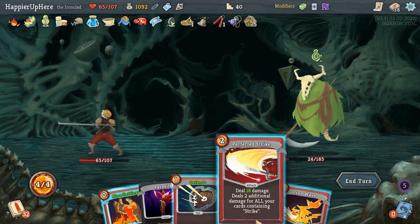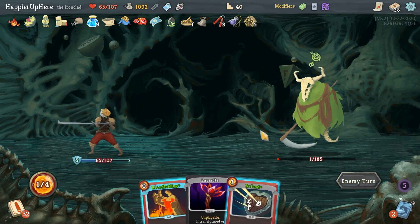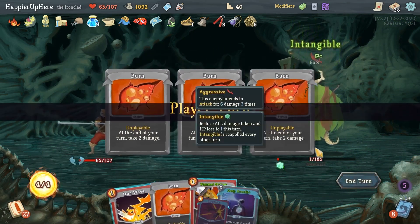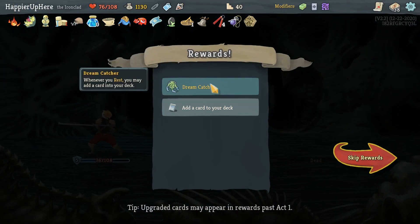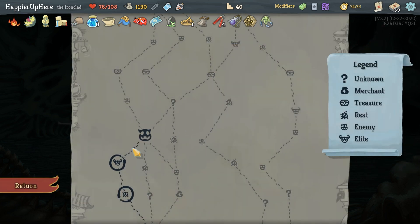I should be able to kill next turn — any attack would kill. Too bad I wasn't able to perfect this one. Got Dreamcatcher — when you rest you may add a card to deck. Looking for a colorless card — both Whirlwind and Dramatic Entrance look good. Dramatic Entrance, zero cost — I think it's slightly better.